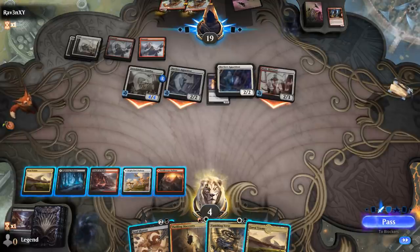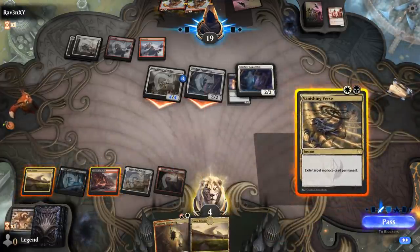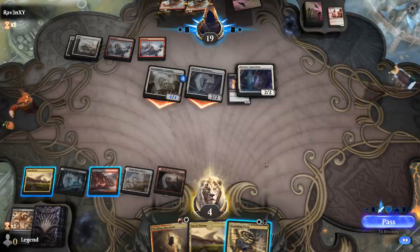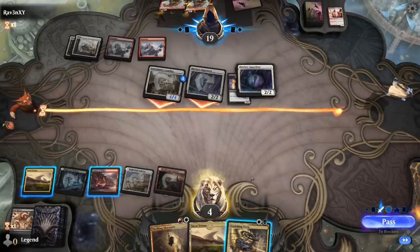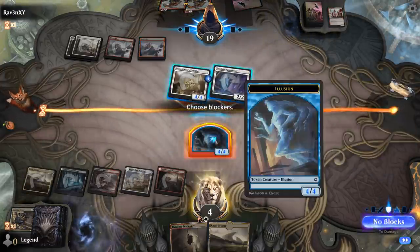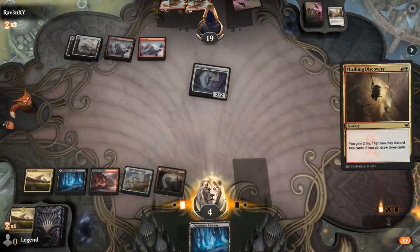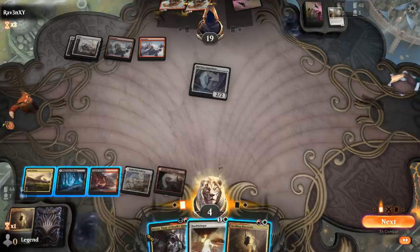Opponent attacks with all. We could exile the 4/4 Familiar — if we exile the Apparition we get a 4/4 but are forced to trade and opponent still hits us for 2. We'd rather decrease the opponent's board since they're probably still playing Winota. We Discover and find Kroxa plus Hushbringer — the Wombo Combo. Although at this point we can also just escape Kroxa, which seems better — make the opponent discard, then next turn maybe Discovery to gain life and escape Kroxa again.